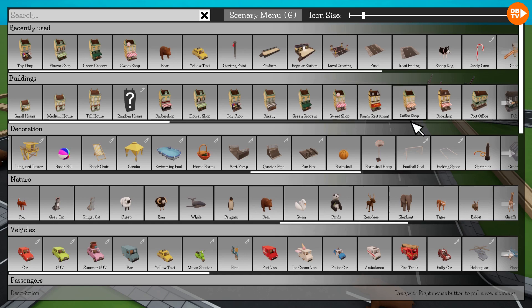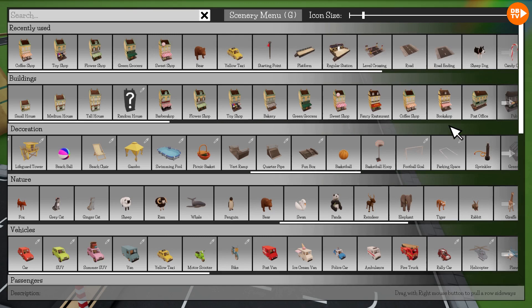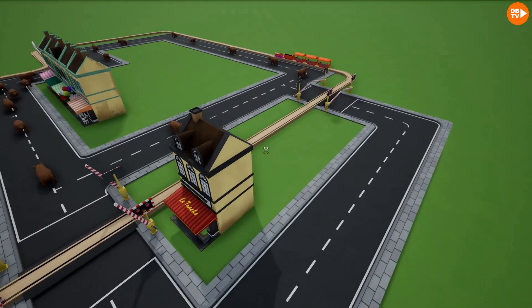And now, what's the next thing? A coffee shop! These are all very nice buildings right here, and something has to go right here. A fancy restaurant — it's La Trax. Wow, that's a cool restaurant. They've got a menu and everything. Pasta to keep those — I don't know.